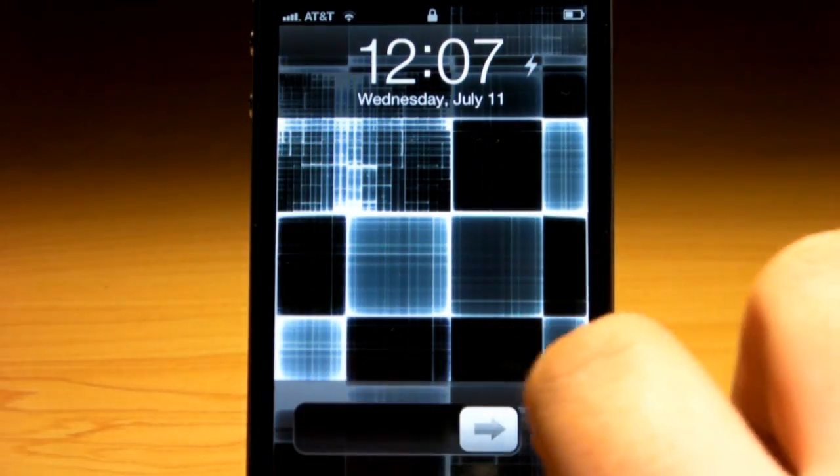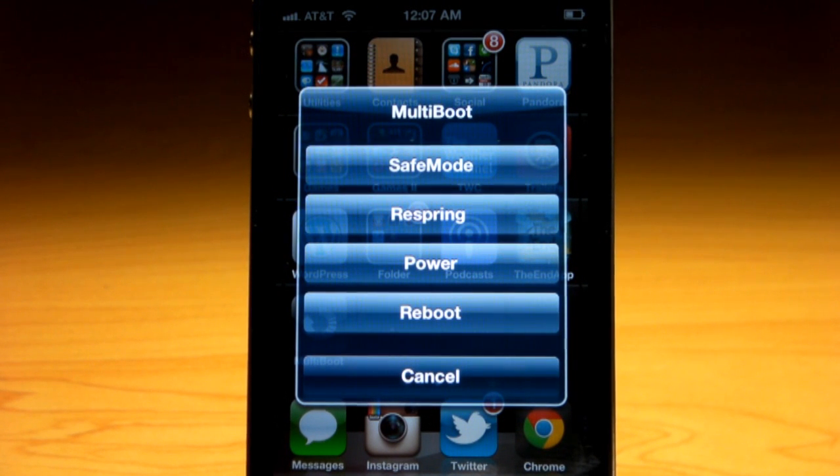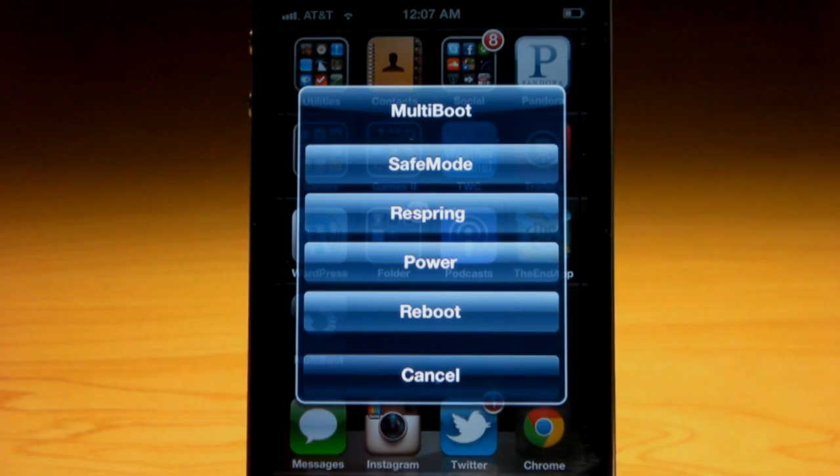Because I'm in safe mode I couldn't launch the application, so let's go ahead and restart it really quickly and go back to Multiboot. Like I said, once you click that icon a menu shows up with those four options: safe mode, respring, power, and reboot.